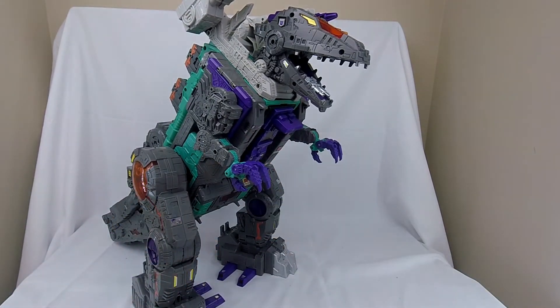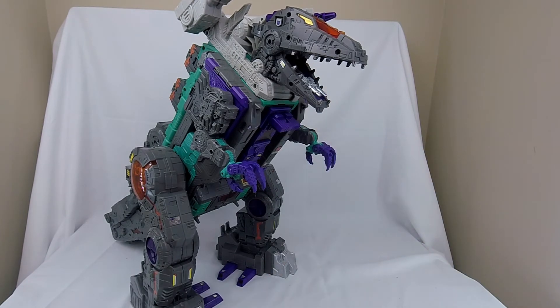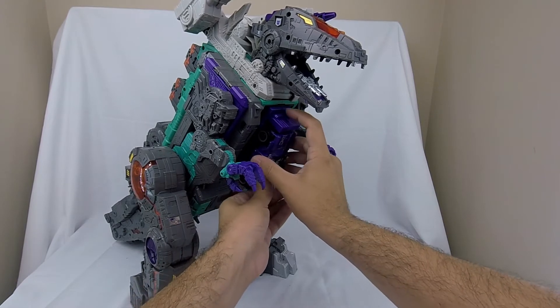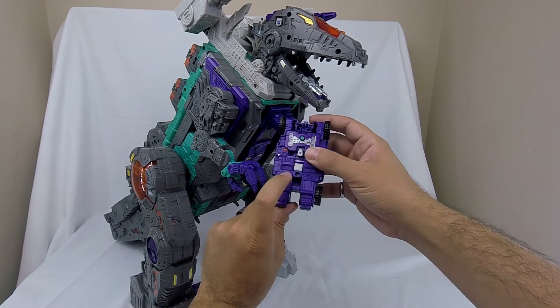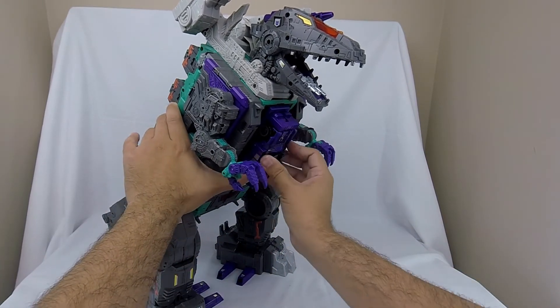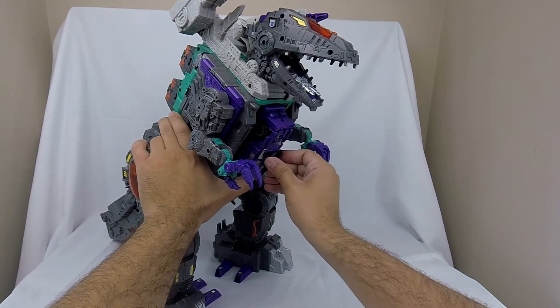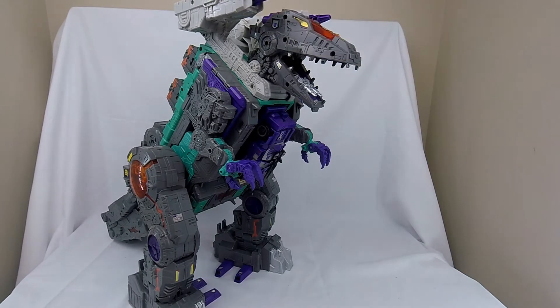Oh actually, I did all that with Full Tilt and did not put Full Tilt on. One thing I did miss: you want to flip that crotch plate down because this peg hole is needed to get Full Tilt fully engaged in his stomach mode for Trypticon.